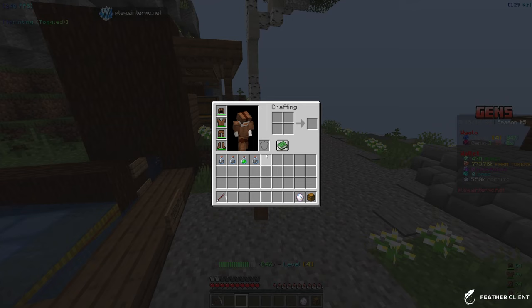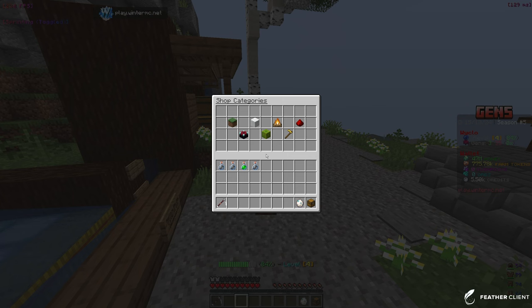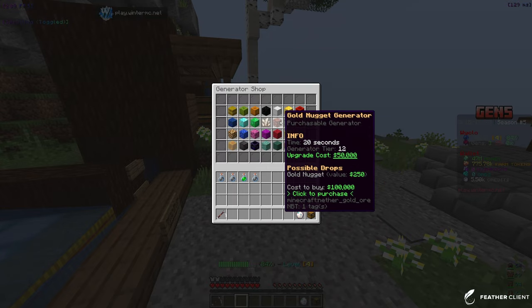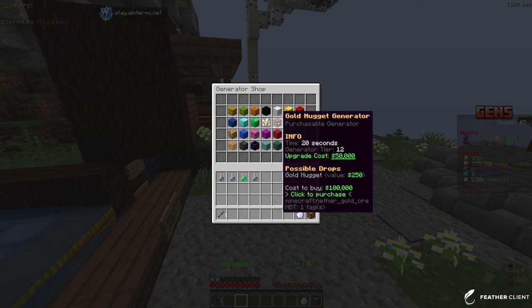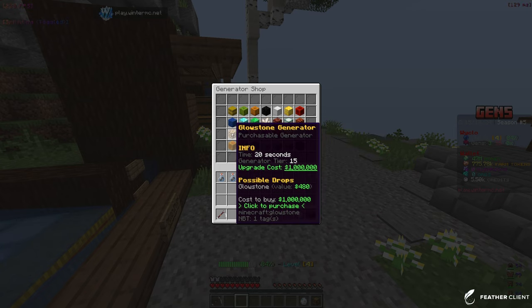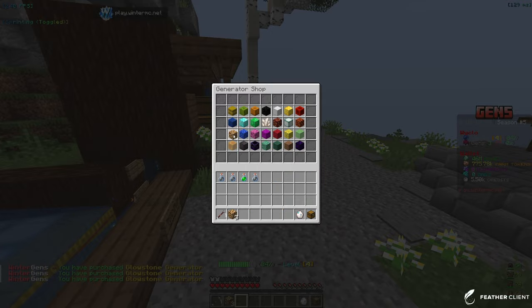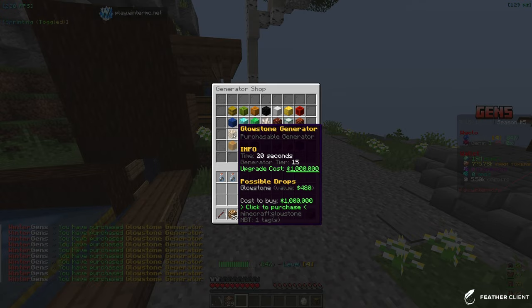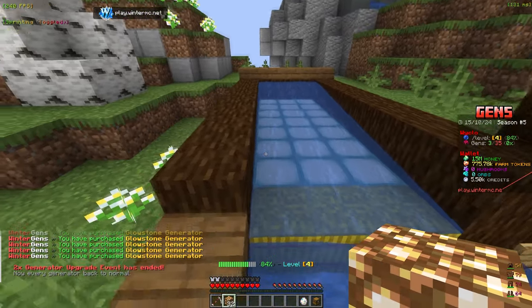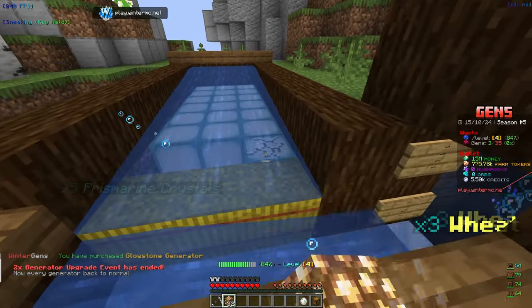We need to put some gens down. We have 35 open spaces and about 47 million, which is pretty good. The ones that cost 1 million each — we can buy about 30 of those. Let's go with 32 and then we can always upgrade them later since we already have three placed. It's going to take a while buying individually but let's keep going — we'll get 32 total.